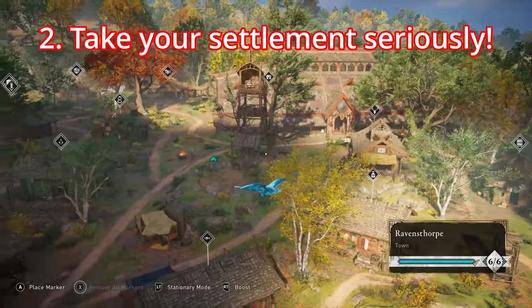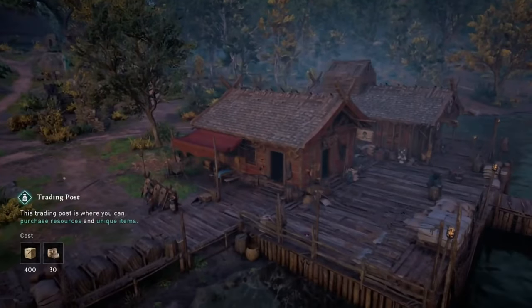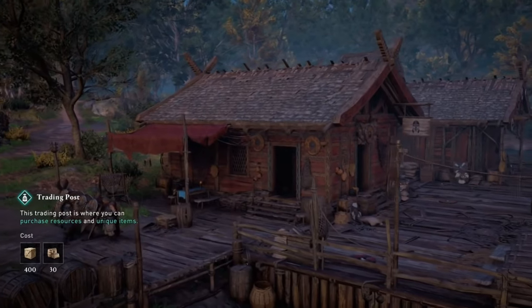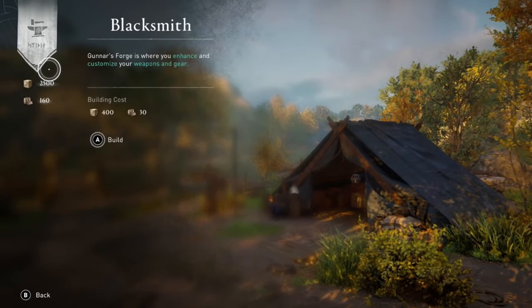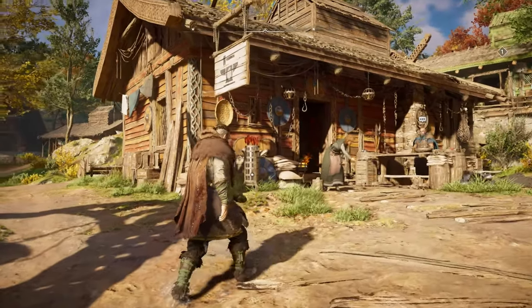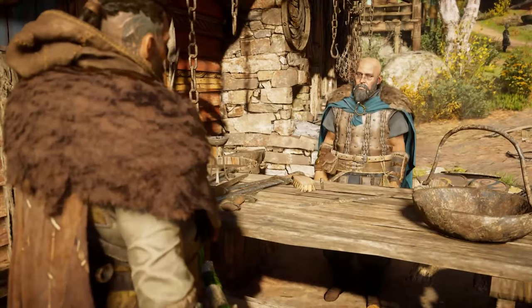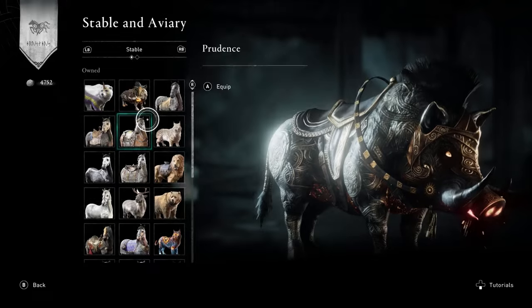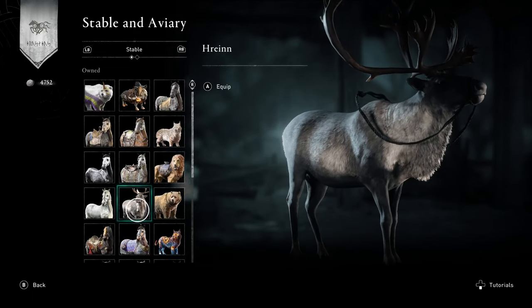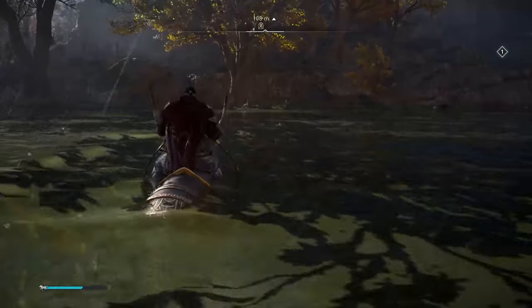Take your settlement seriously. Building your settlement in England is an integral part of the game and there are loads of different elements to growing your town of Ravensthorpe. It's definitely best practice to upgrade your buildings as soon as possible, and ideally start building your blacksmith, hidden ones bureau, and stable first. The blacksmith is where you can upgrade your armour and weapons, and the stable is where you can purchase new mounts and learn valuable skills like taking your mount on water.